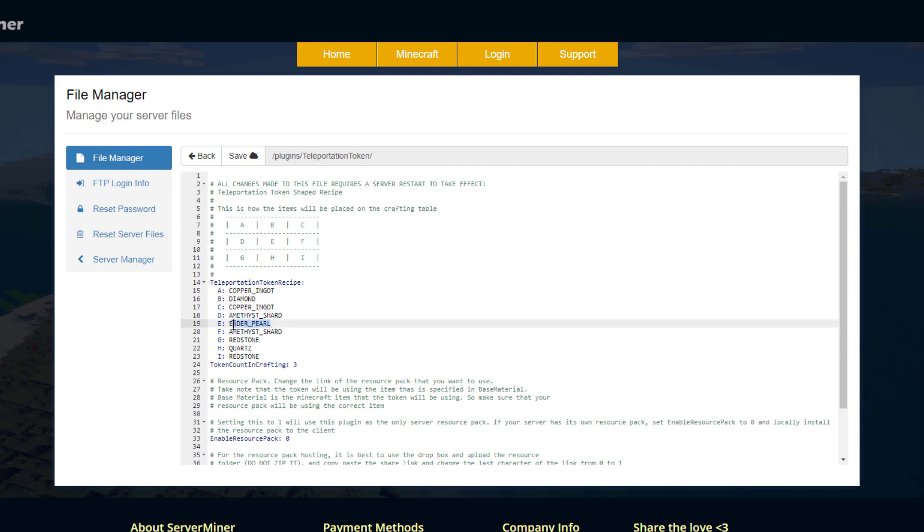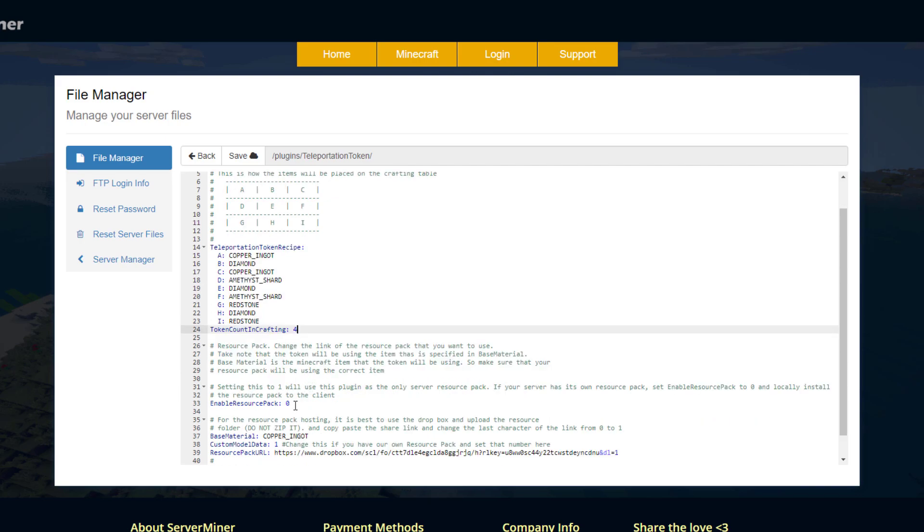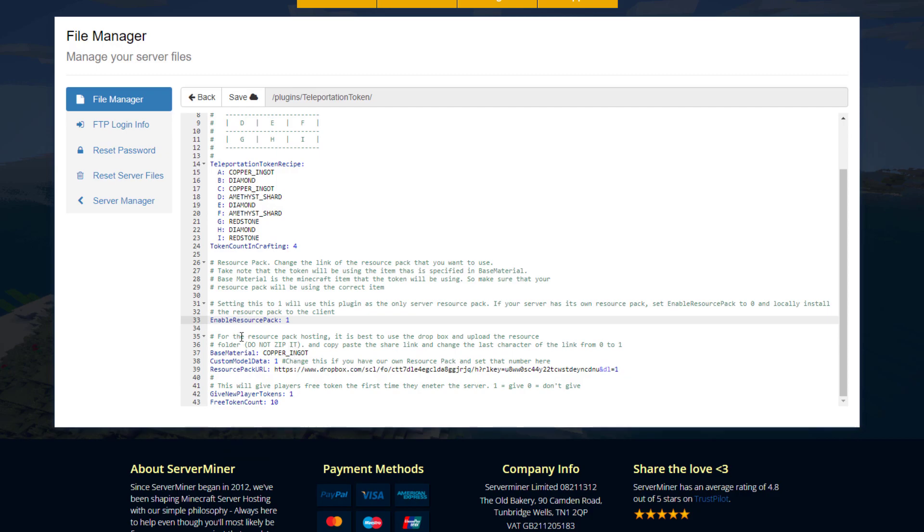We could simply replace a couple with diamonds to make it a little bit easier for players. Down here we can change the amount that the crafting bench gives you to four. Below that we can enable it to download the default resource pack — set that to one as yes. Right at the bottom there's information about the token itself, such as the material and resource pack it uses, and finally whether you want players to get free tokens when they're new and how many — for example, ten.